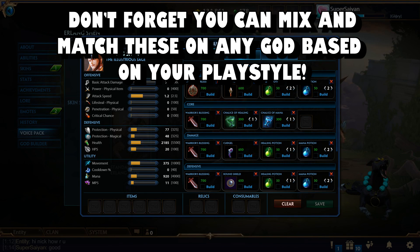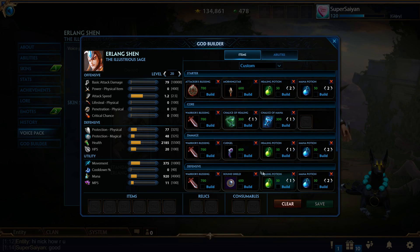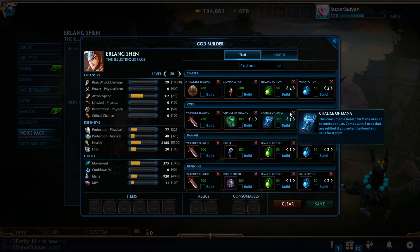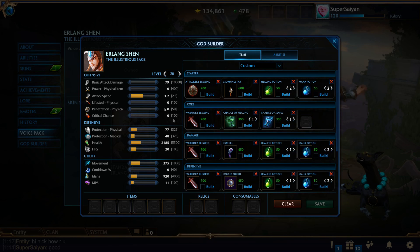Let's move on to the tankier starts of duel. These are mostly used on warriors, but depending on playstyle and god, they can be used on assassins, mages, hunters, and guardians. You've got your bare bones start: Attacker's Blessing, Morning Star, Healing Potion, Mana Potion. A very common item on tankier warriors like Erlang Shen is Warrior's Blessing. It's a really good item for a more passive start, considering it heals you every 10 seconds as long as you hit the enemy — pretty useful.